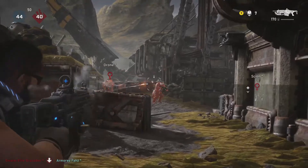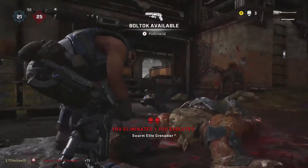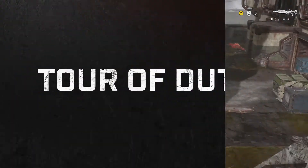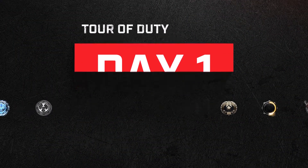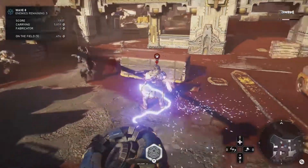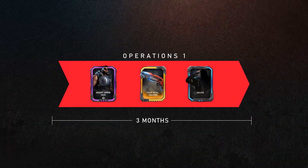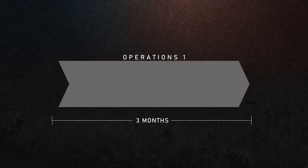Every new Tour rank unlocks exclusive items like Character and Weapon Skins, Executions, Blood Sprays, Banners, Expressions, Marks, and more. Tour of Duty in Gears 5 starts on Day 1. The more you play, the faster you rank up in the Tour of Duty and unlock new content. Select rewards are only available during each Operation, so complete the objectives and get this exclusive content before the Operation ends.